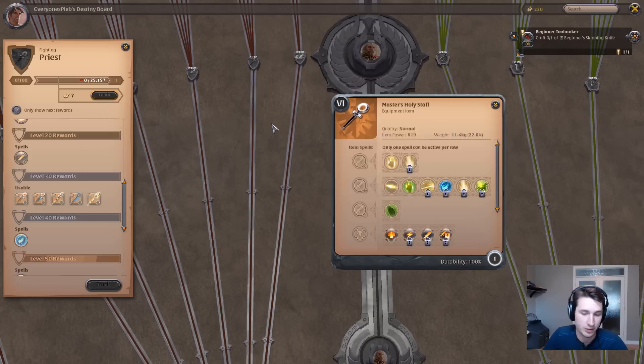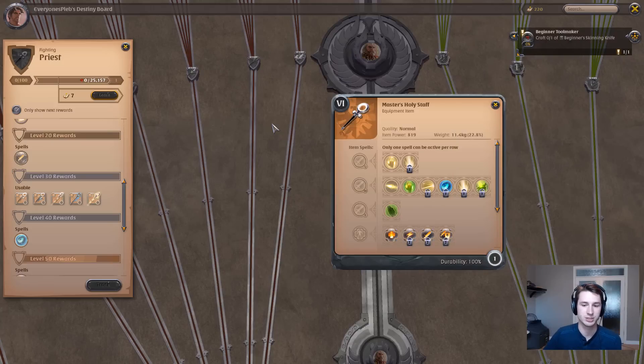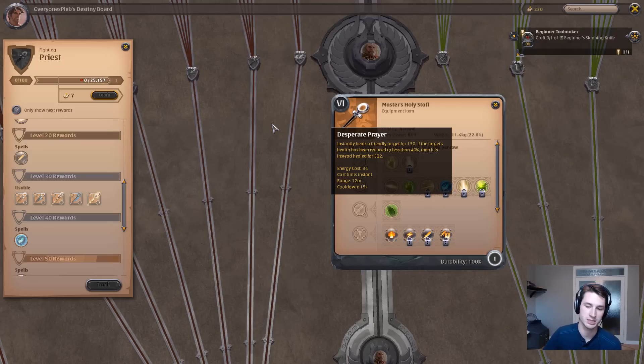The main difference between the Holy Staff and the Great Holy Staff is your E ability. For the Holy Staff, it's Desperate Prayer — an instant healing ability that heals your target for 150 at tier 6. If your target is below 40% health, you also get 322 healing, so it's an immense amount more. It's a perfect ability for quick burst heals on your DPS or tanks.